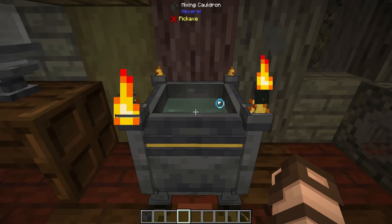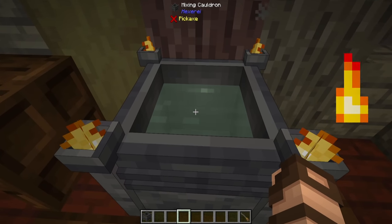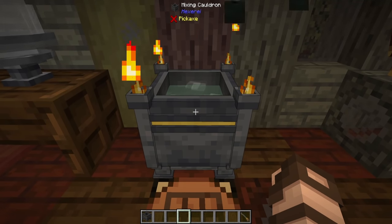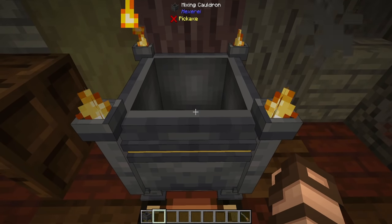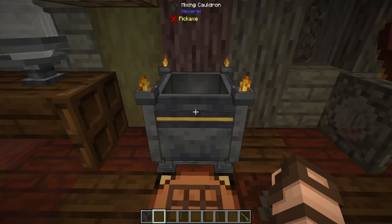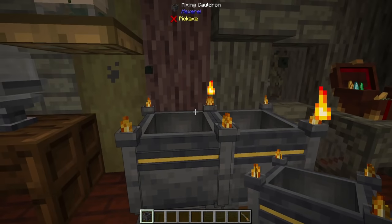I recommend that you keep yourself a few of these, specifically because you're going to have partial amounts of liquids. You can break it and put down another one if you really want to, and it'll eliminate any liquid in there without spilling it. But I personally think that just having a few of these nearby is probably going to be a good choice.